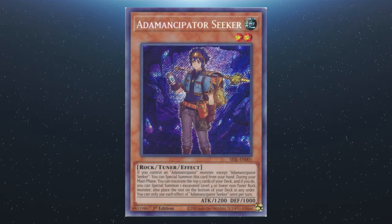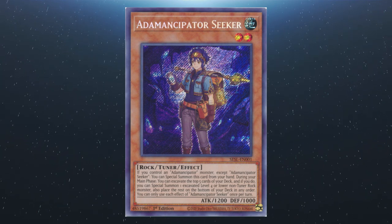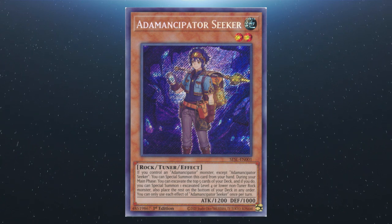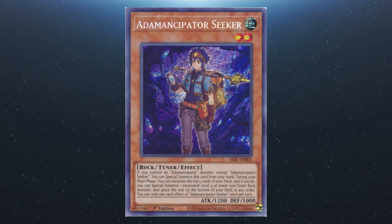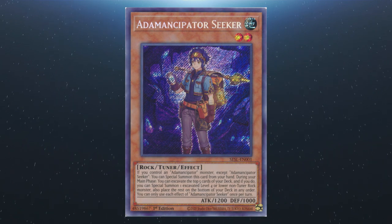We also have Adamantipator Seeker: if you control an Adamantipator monster except Seeker, you can special summon it from your hand. During your main phase, you can excavate the top five, special summon one level four or lower non-tuner rock monster, then place the rest on the bottom of the deck in any order. Each effect is a hard once per turn.